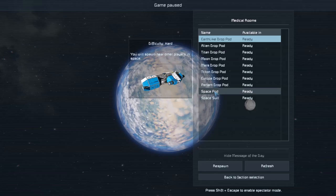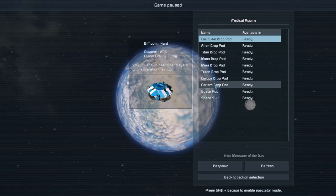It's more so the oxygen you need to worry about. The options include Europa, Triton, Mars, Moon, Titan, Alien, and Earth. I'd say one of the hardest is probably the Moon - you get a rover instead of a drop pod, but there's no wind so it's hard to generate power. You need to make solar panels instead of wind turbines, and you also need to worry about oxygen. So that one can be tricky, especially if you can't find ice.